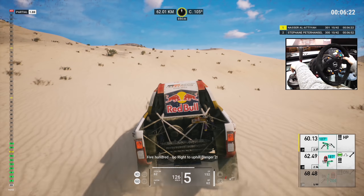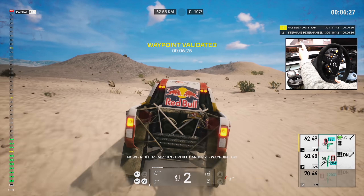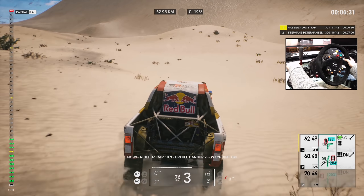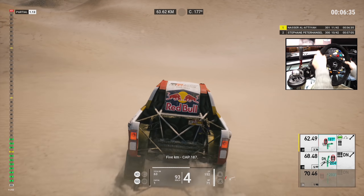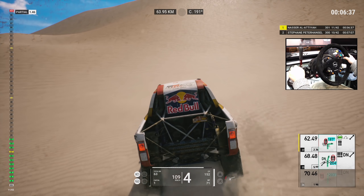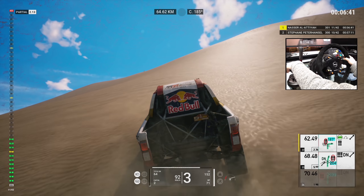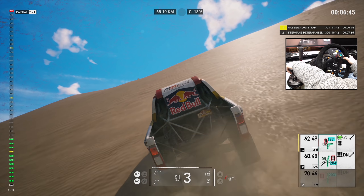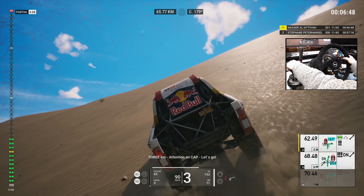Five hundred, go right to uphill danger two, now. Go right to cap 187. Uphill danger two, waypoint okay. Five Ks, cap 187. Three Ks, attention on cap, let's go.